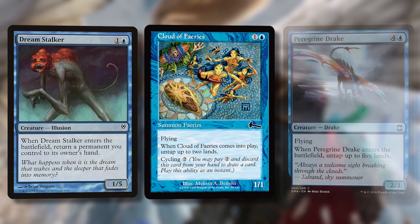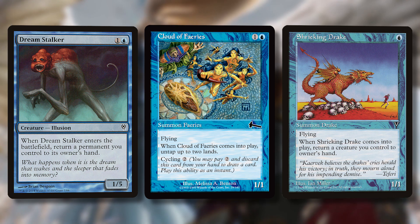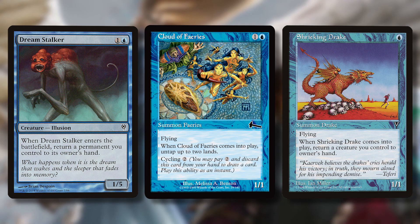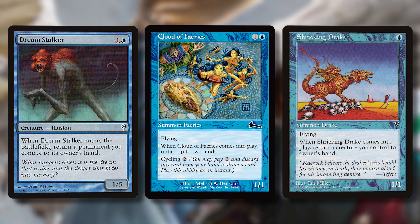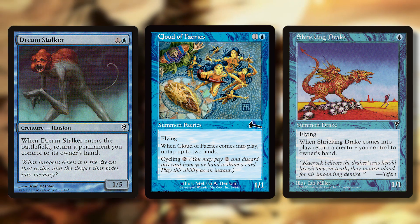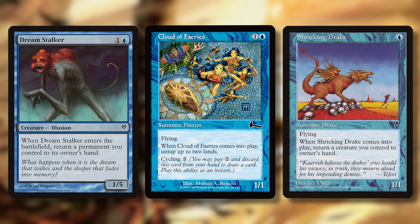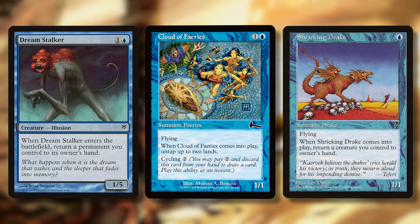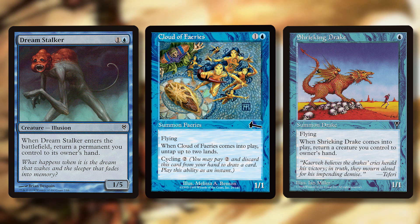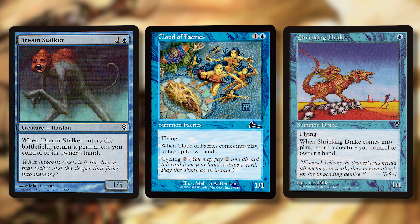Dreamstalker and Shrieking Drake are both really cheap ways to bounce permanents back to your hand. If you're adding flash onto it, these can save Chulane from a removal spell. Dreamstalker is one blue for a 1/5 — when it enters the battlefield, you return a permanent you control to its owner's hand. Shrieking Drake is one blue for a 1/1 flyer — when it comes into the battlefield, you return a creature you control to its owner's hand. You could bounce them back and forth, draw cards, put lands into play. With just one blue mana you can return Shrieking Drake to its own hand — as long as you're drawing blue with Chulane or putting a blue land into play, you can repeat this over and over again.